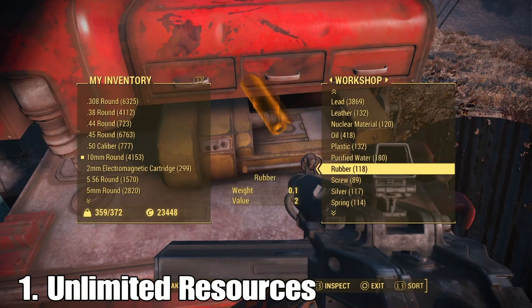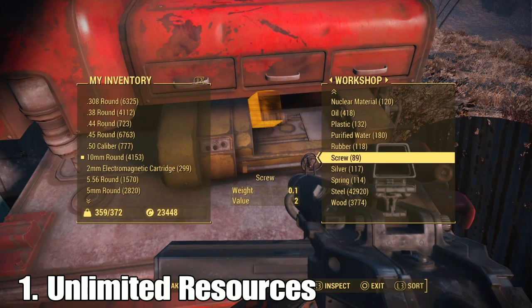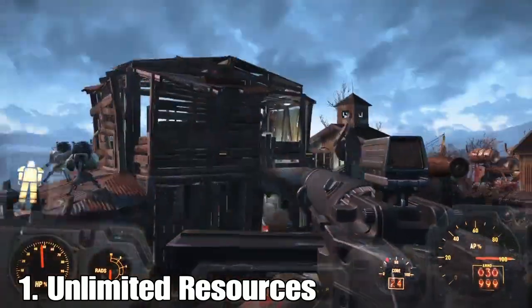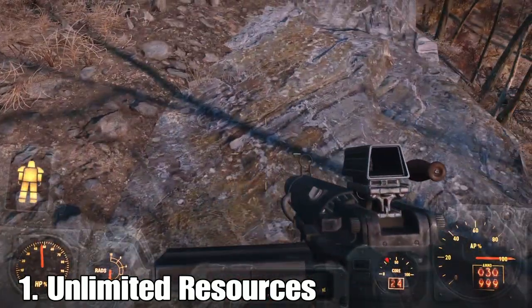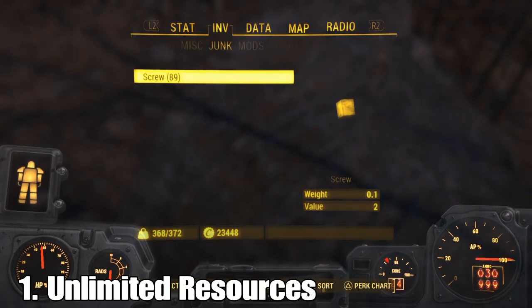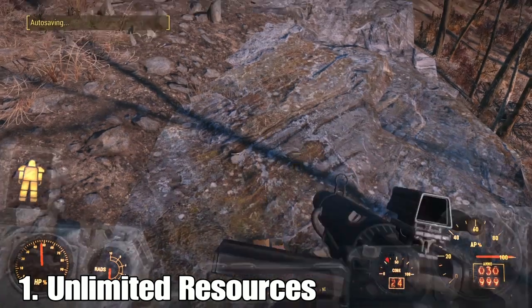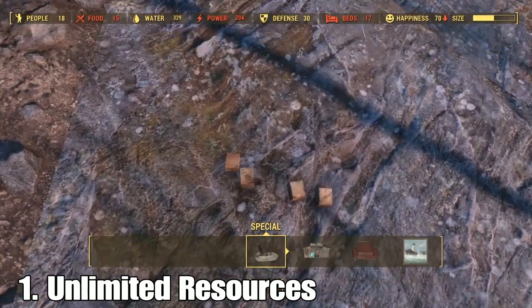Stuff like purified water is very difficult to duplicate — it has to be junk, so it's better to use a core item. I'm going to demonstrate this with a screw. Take the screw and keep it in your inventory. It's better to do this outside where there's nothing you can accidentally destroy, like a building in your base. I'm in my base so I'm going to drop all my screws here.